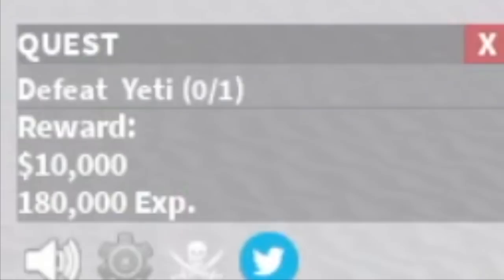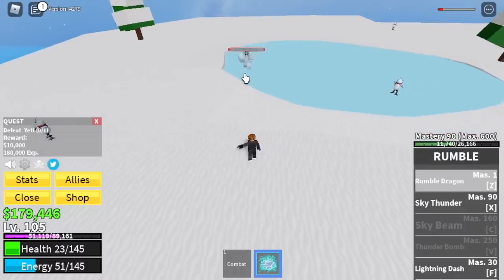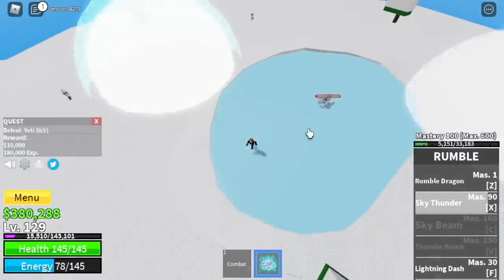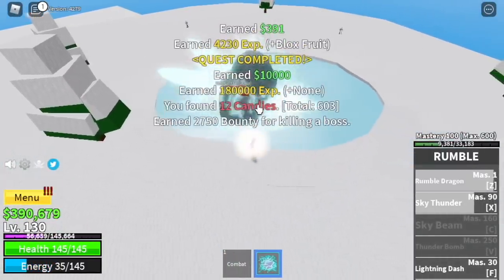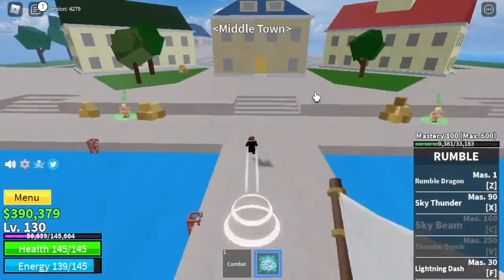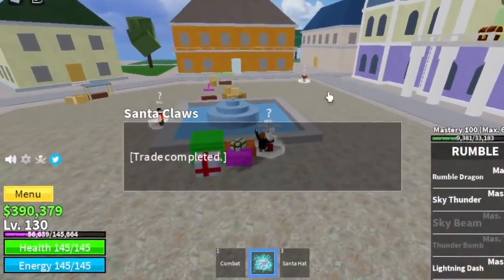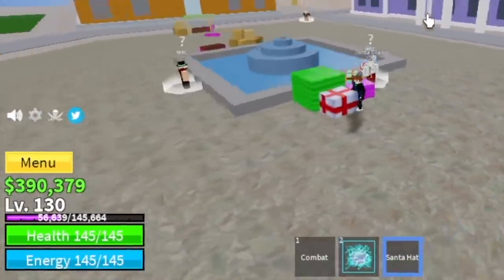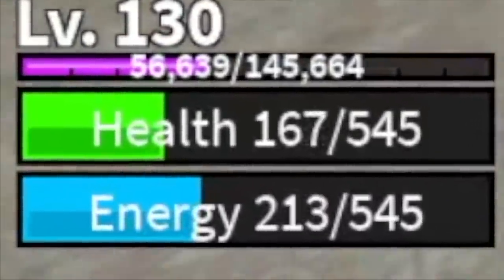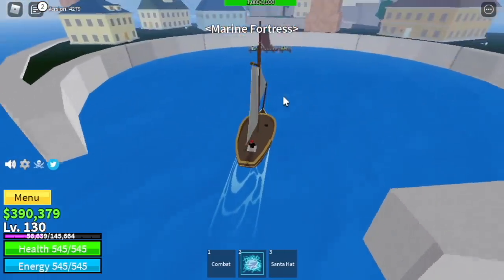We're going to start here with the Yeti. Do server hop, guys. The Yeti — until you reach level 130. By the way, don't forget to go to the Middle Town when you have 500 candies. Buy the Santa hat. Check this out — lots of HP and energy added to your stats.